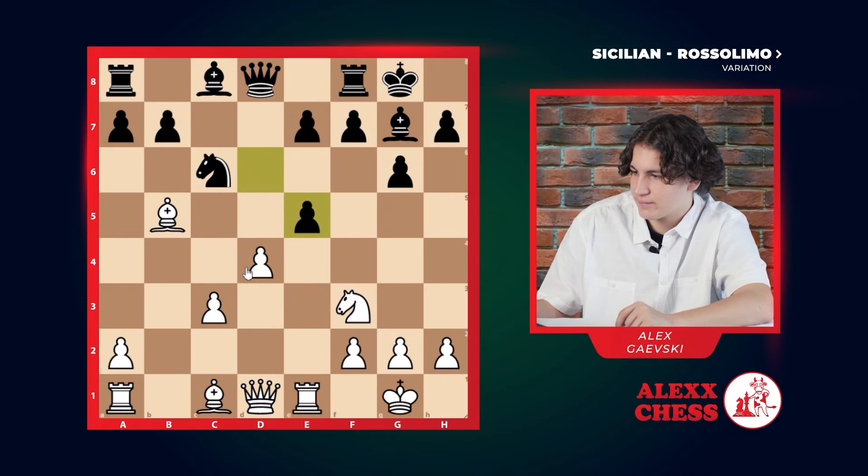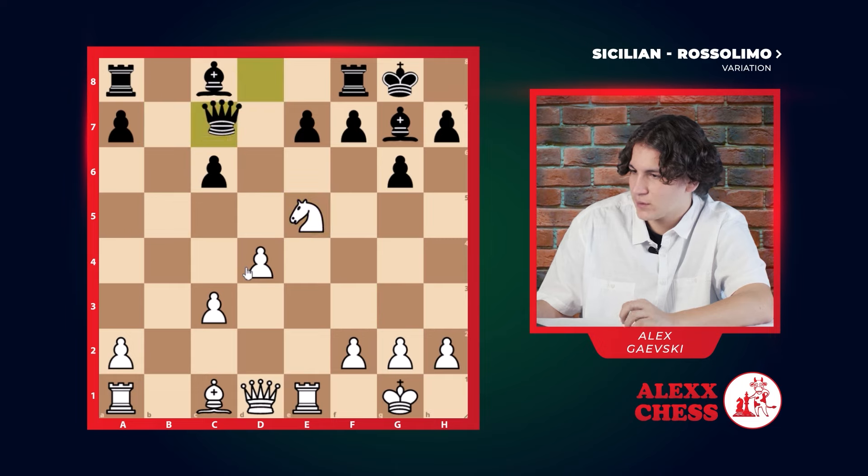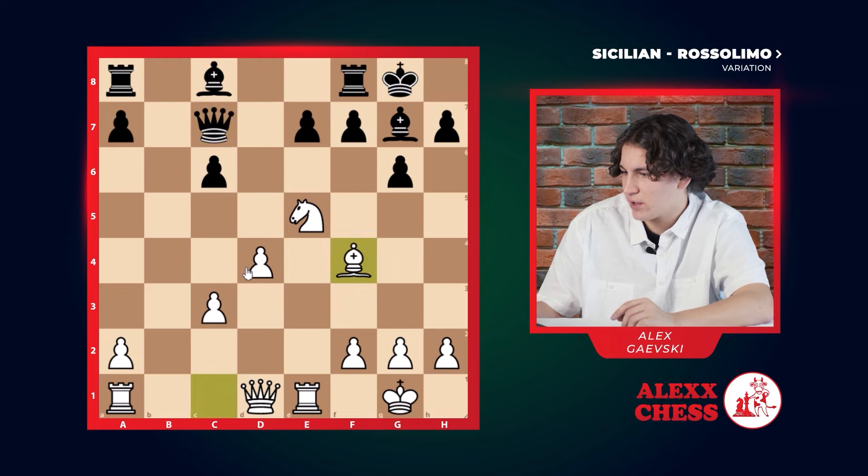And here he goes e5, for example. Then we take the knight, he takes, we take the pawn again. He can go queen c7, and here we have bishop f4. This is a better position for white, but it's still pretty equal.